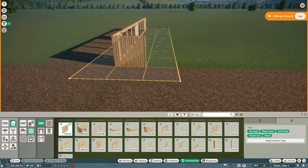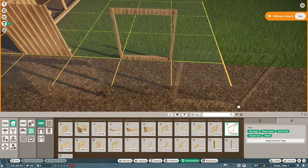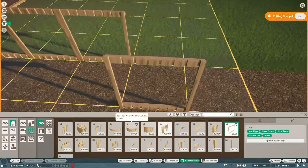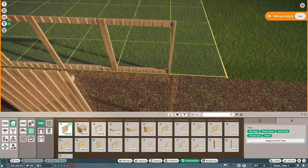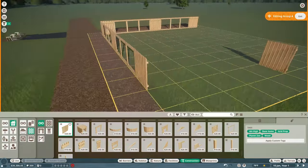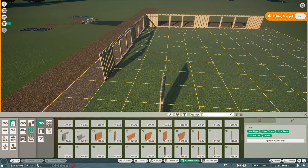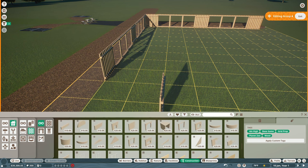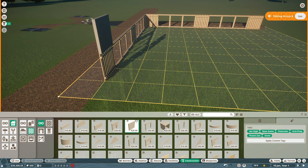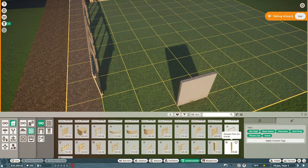We'll have two viewing sides so guests can see the animals from pretty much everywhere. Now I want to add a shelter inside — every animal needs one. What if we build it out of plaster walls? It might be a terrible idea aesthetically but let's try. I take a plaster wall and extend it to the edge, placing one side of the shelter structure.